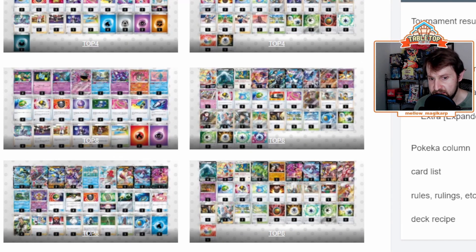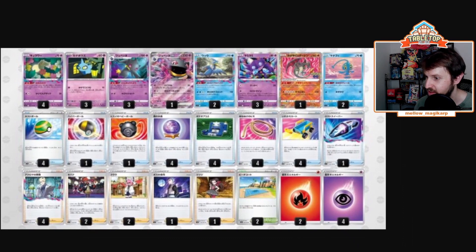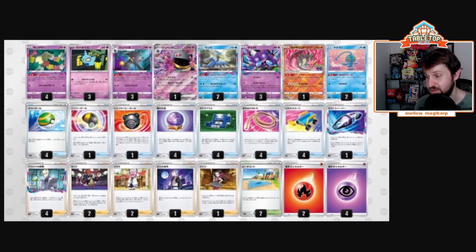In top eight, we have Rapid Strike Urshifu with Rapid Strike Inteleon — big fan of this deck, it's something I really want to try out. We also have a Lugia rapid strike deck, which is kind of cool and interesting, and a Lugia single strike. Then over here — let me center this real quick — we have the other list in top eight that I'm a huge fan of just looking at and thinking, wait, this is kind of sick.